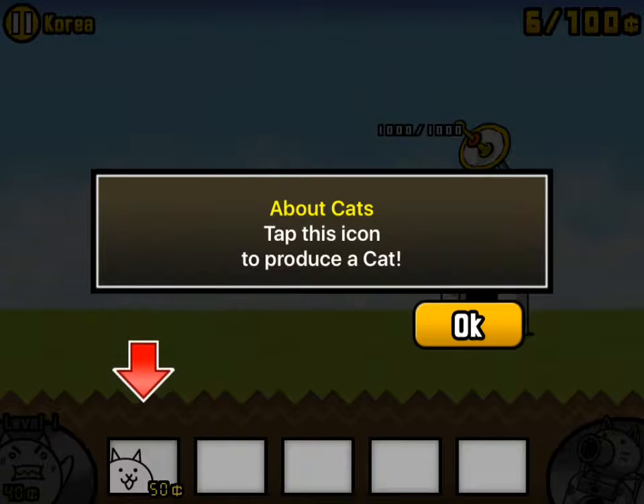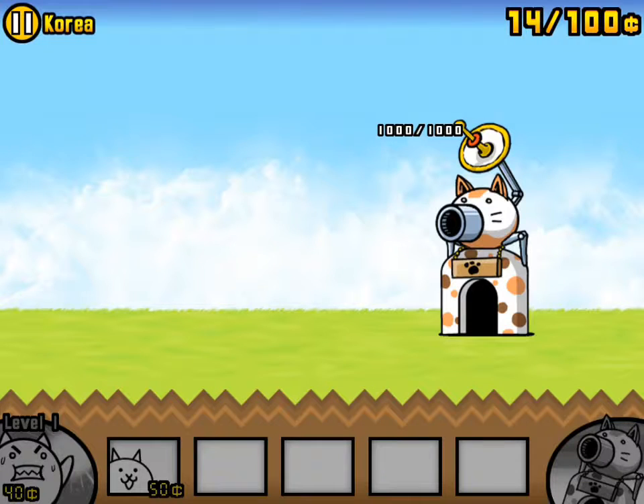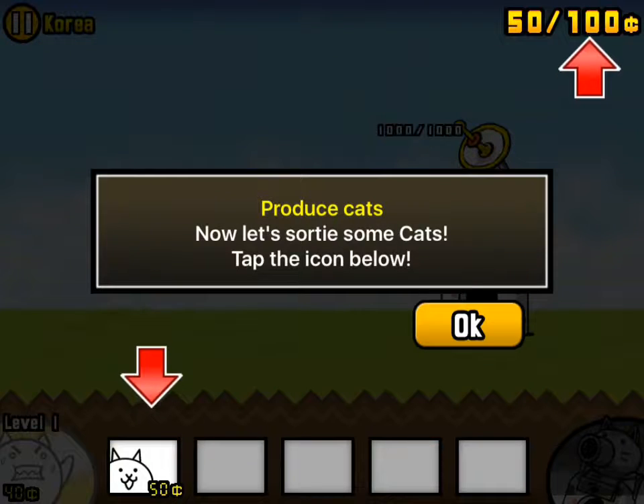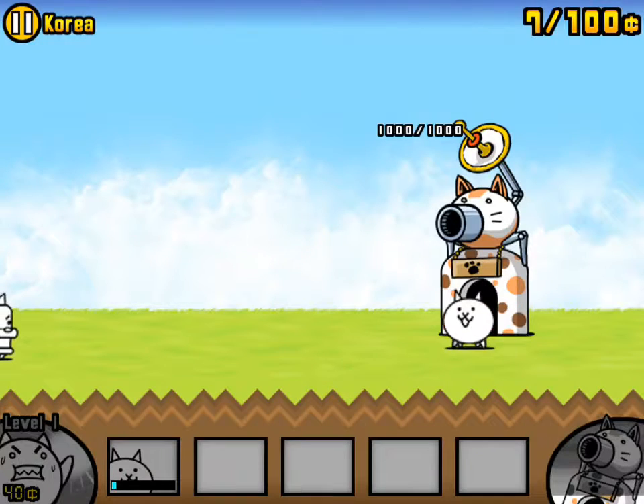About cats: tap this icon to produce a cat. About cats, you need money — not real money — to produce cats. Wait until enough is saved up. Produce cats now! It's sorting some cats — tap the icon below to produce.